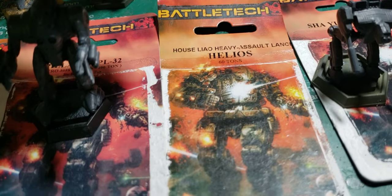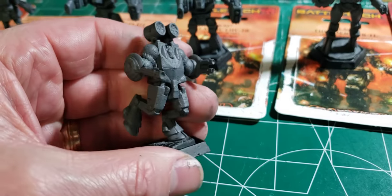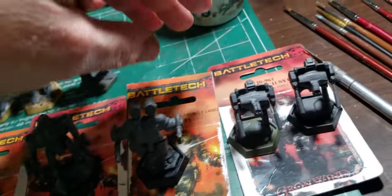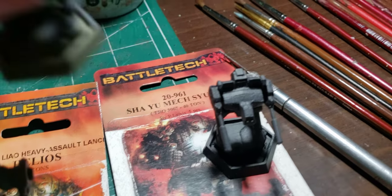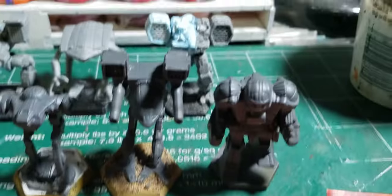This is the House Lyle heavy assault lance - 60 tons, a bit hard to see with the light. There we go - one leg up, it's in action, running. Very funky, kind of a fugly looking thing but I guess it works. And then we have two of the Shaw - two of those going.